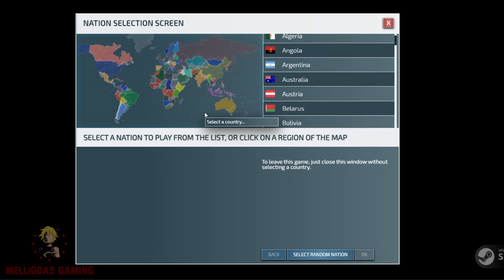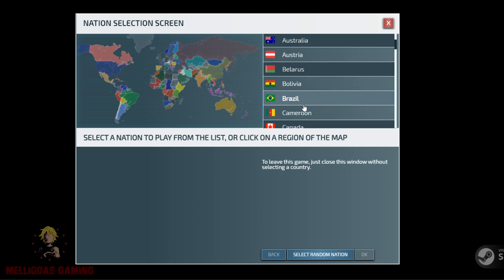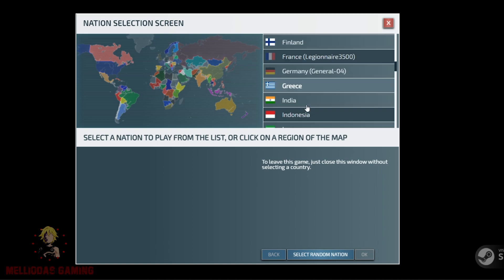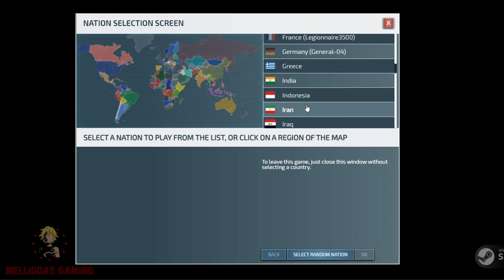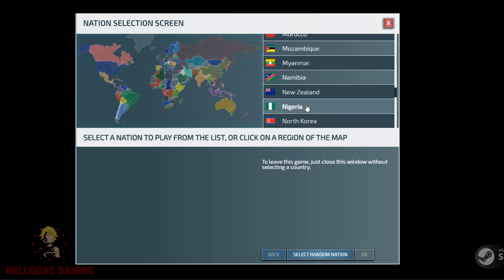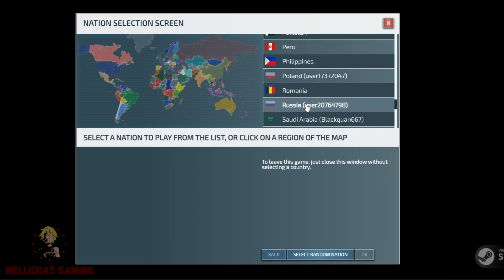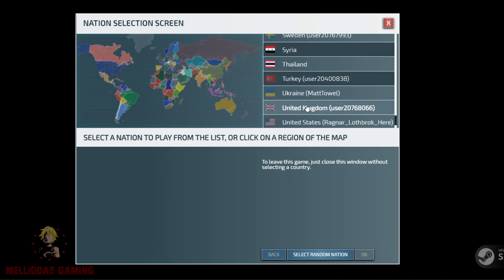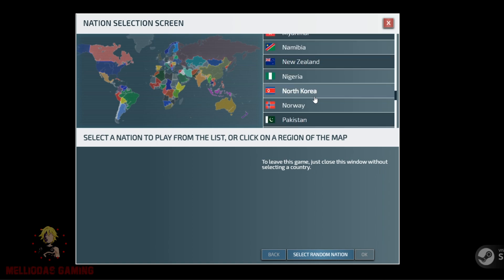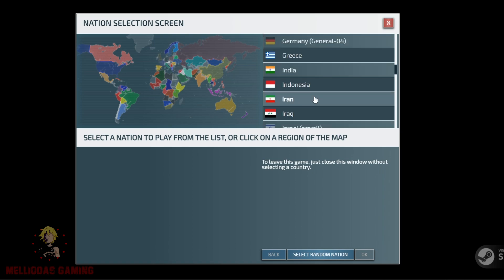So how do we choose a nation? First of all, as a beginner you need a big nation — a big country, because a big country has better resource production. We also have to consider that this nation doesn't have a lot of neighbors, doesn't have a lot of threats, and also we need to mention that this nation needs to have influence in the region so that other nations are going to be scared to attack you.